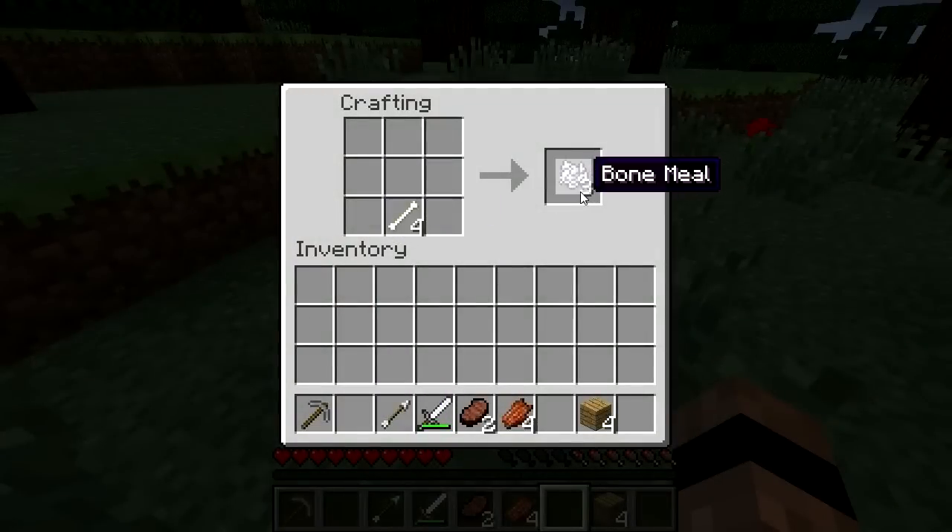Bones can be turned into bone meal using the crafting box, and each bone makes three bone meal like so.